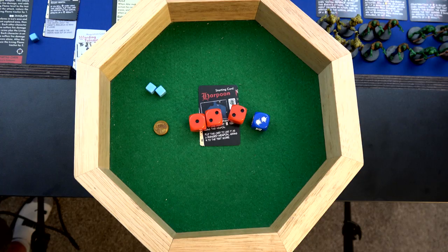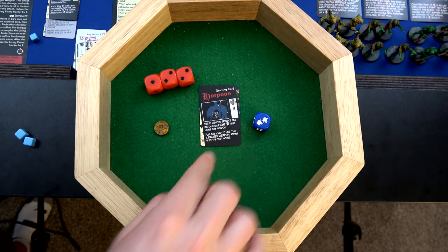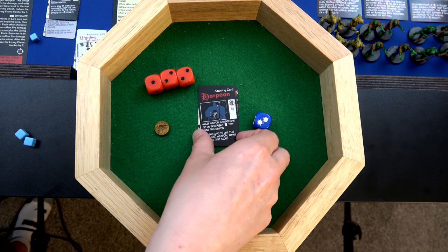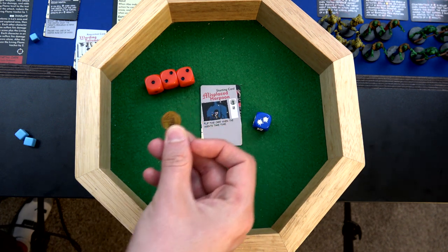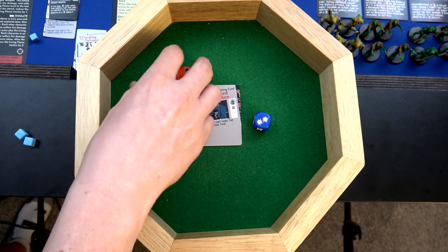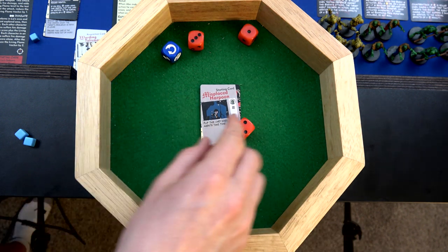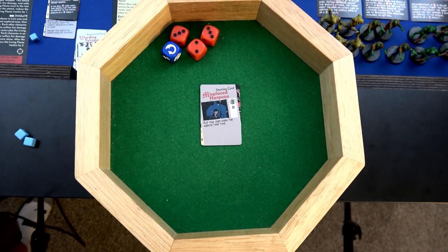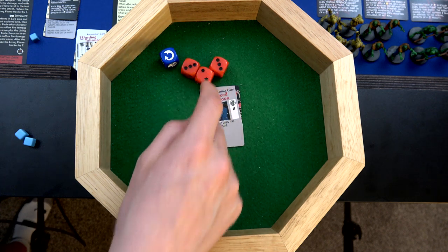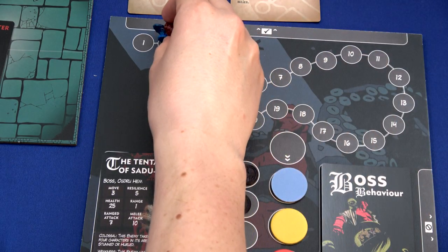Abe has two action tokens remaining. He's going to use both - one for a ranged attack and one to boost it up. So three red dice. He's going to use his harpoon: flip this card to use it as a ranged weapon, adding four to the result, but then we lose the harpoon. We're also going to make this a flame attack so his resiliency is only two. We roll and can reroll one result - come on, be a three. It's a three! So add four - that's twelve total, minus two resilience. We just dealt ten damage, knocking him down to one health. We are super powered.